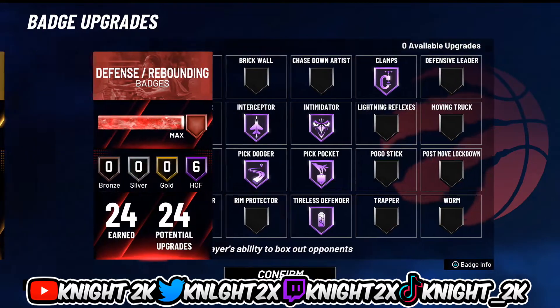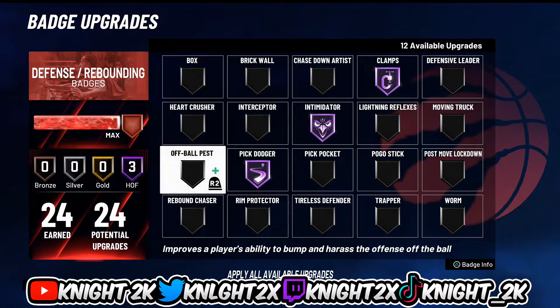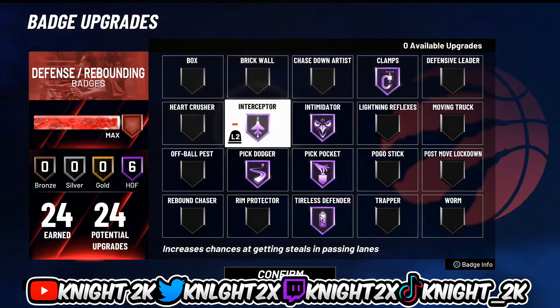For defending badges: I play comp stage a lot and there's no switching with getting the drop there, so I don't use rim protector or chase down anymore. The three badges you have to have to clamp people up are: clamps, intimidator, and pick dodger. Tireless defender I use on hall of fame. A lot of people think two bars of Gatorade is enough stamina and skip tireless defender — but I look at it as: with two bars of Gatorade AND the badge, I'll never run out of stamina on defense. I also put on pickpocket so when I'm bumping them and they get tired I can rip them.